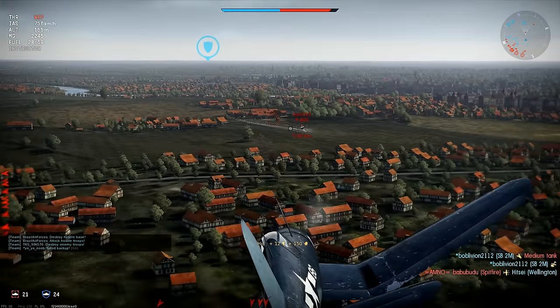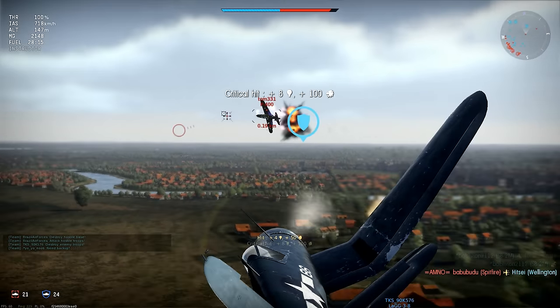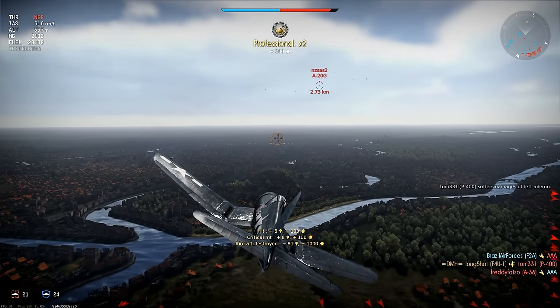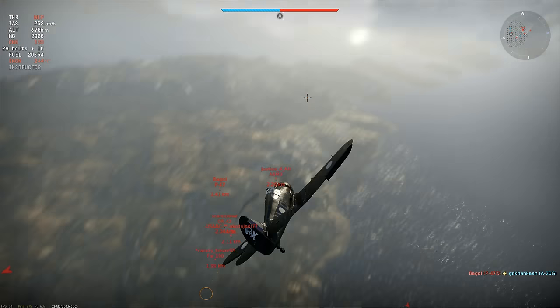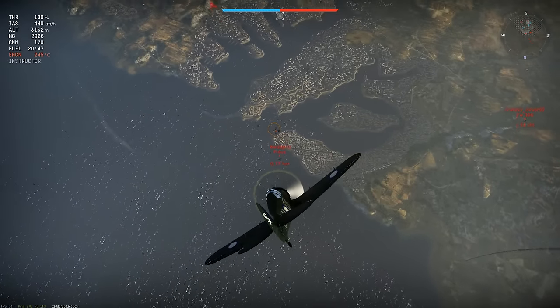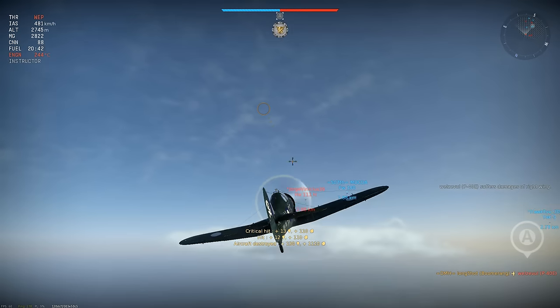The first lesson is that the angle of the enemy plane matters. Directly on the 6 of a plane is often the worst place to be if you want a quick kill. The more of the enemy plane is exposed to your guns, the larger the target becomes making it harder to miss, the less armor there is to stop your shots, and the more chance you have of inflicting terminal damage. These are the deflection shots you want to look for.